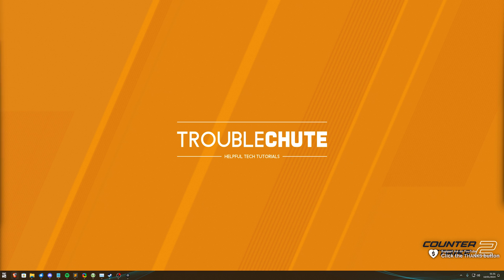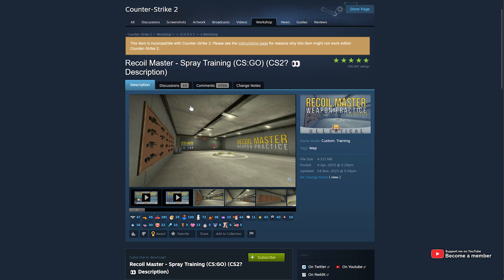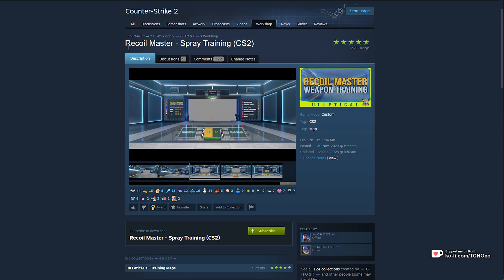It's been quite a while since I made my previous map install guide, and since then the Steam Workshop has now come into full force, so it's much easier to install maps. If you were practicing your aim in CSGO, you probably came across Recoil Master for CSGO from Utilatical. In the start of December, this new map was released: Recoil Master Spray Training for CS2.